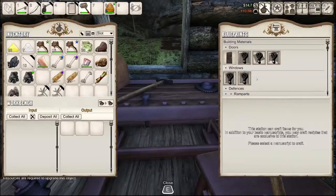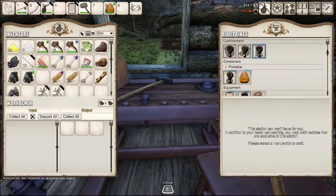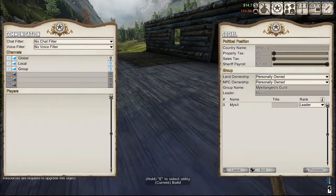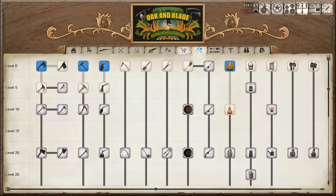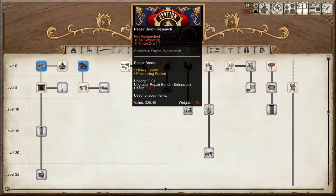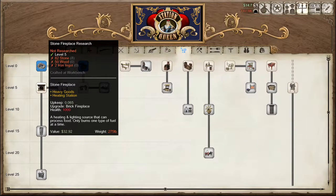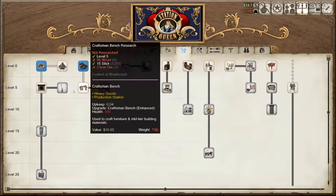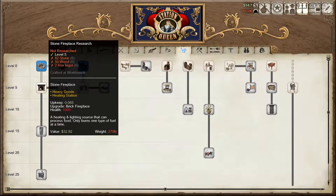There's a lot more stuff I can make if I learn it. Is there a furnace? A kiln? A smithy — I don't think I want a smithy inside though. There we go — stone fireplace! Heating and lighting source that can process food, only burns with one fuel at a time. Perfect. Level five, I don't need anything, and that doesn't cost me any money.